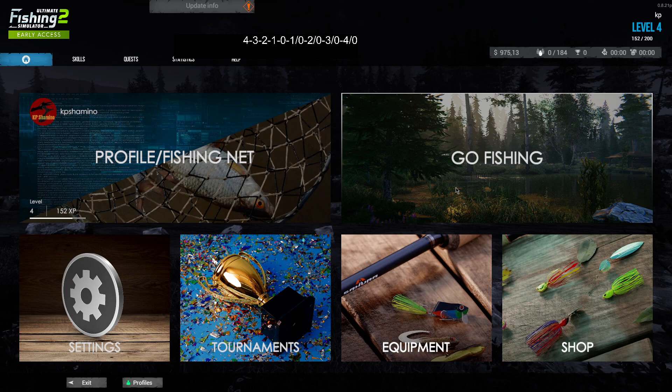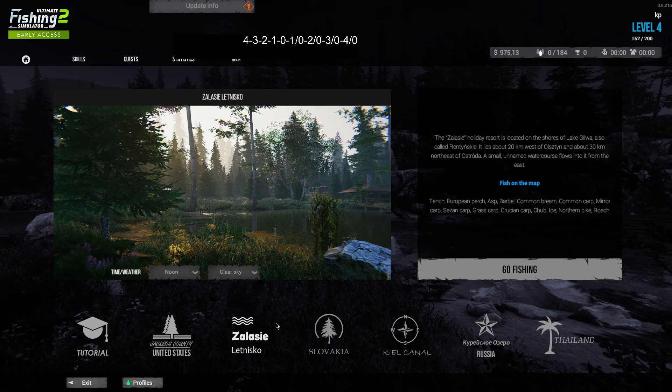Hello guys, KpChamino here with my second part of my leveling guide for Ultimate Fishing Simulator early access. At level three you need to come to Zelenzi, that's in Poland — it will unlock at level three. We are going to do some bobber fishing in this area, but first I'm going to show you guys something.